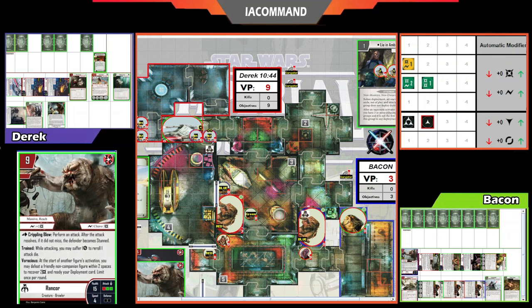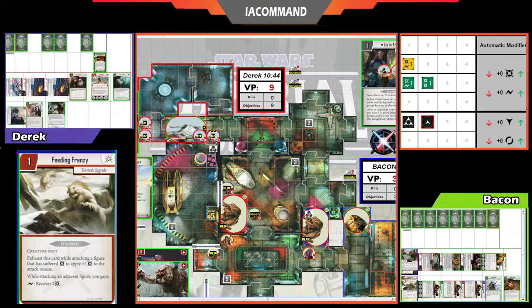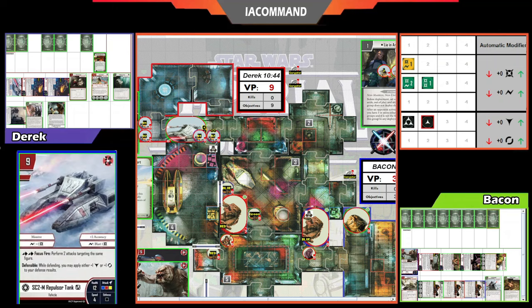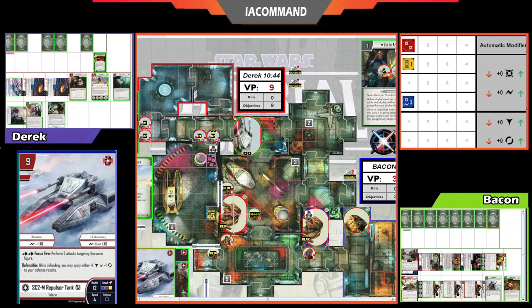A card was played — Price of Glory — and the tank is activating. With the free two movement from Retrofitting, it can move six spaces without taking an action. It uses Focus Fire — two attacks targeting the Rancor. The tank doesn't have Targeting Computer here, but the Rancor low-rolls — we're looking at five damage going into the Rancor. However, only one attack from Focus Fire is seen this turn.